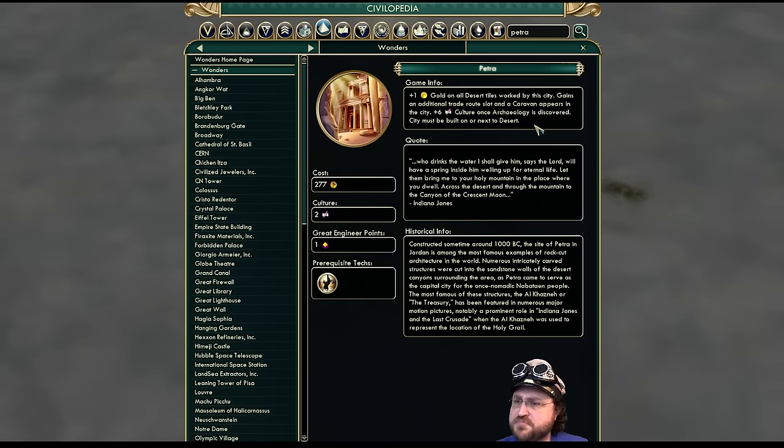This version of Petra is only plus one gold on Desert Tiles — it no longer gives plus one gold and food. It gains a trade slot, you get a Caravan for free, and later on you get plus six culture. But in the base game the Petra gives you food — so this is a lot worse than before.